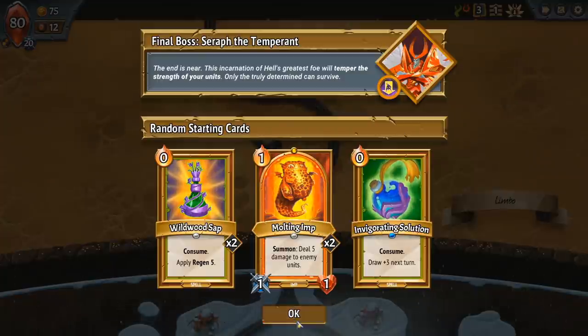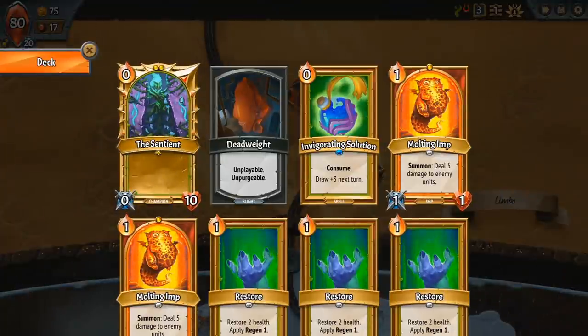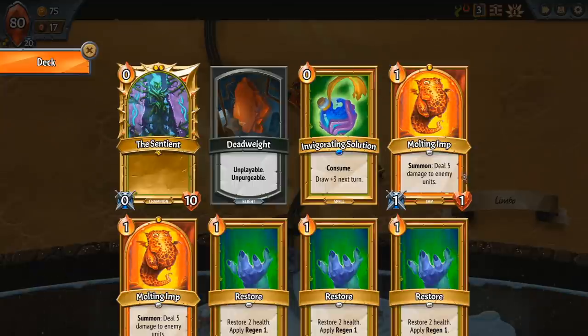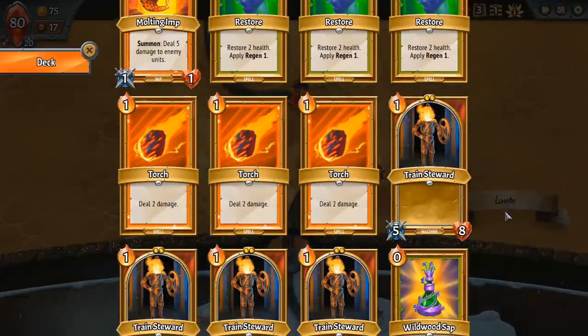It tells you a little bit about the final boss and stuff like that, but we'll go ahead and get started. You can see our starting deck. We have the Sentient as the champion, which doesn't have anything interesting about it yet — it looks terrible, zero attack and ten health — but it'll get more powerful as we go. We have a Deadweight, which is our unplayable curse card that just fills up our deck with something useless, and then we get our basic starting spells.